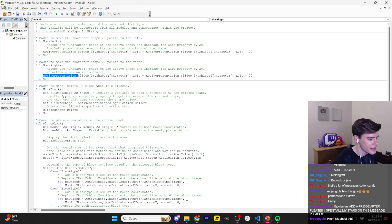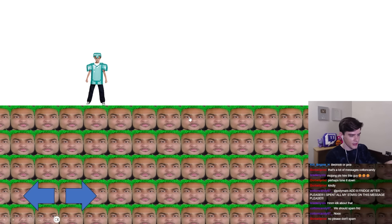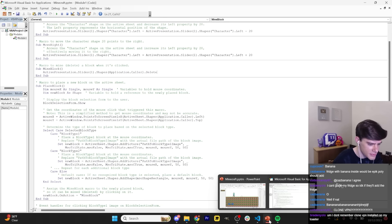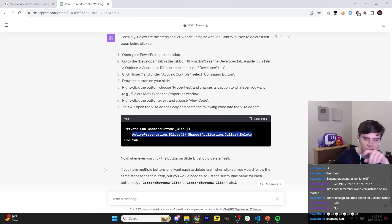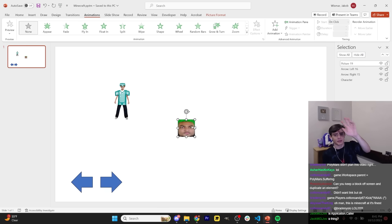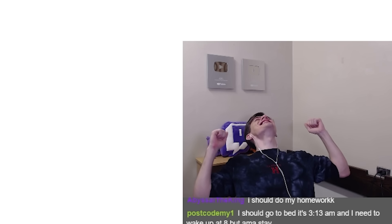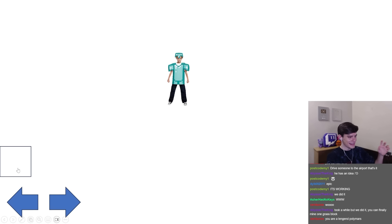Now we need to add the ability to mine blocks. I hate my life - oh, I think it's because I keep doing ActiveSheet instead of ActivePresentation. Let me just think about it for a second. The issue is I can't get a reference to the specific object that I'm clicking, which is going to be really stupid - but it will work. Yes! Guys, you can mine it, you can place it! That only took an hour.